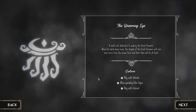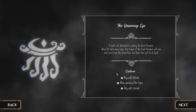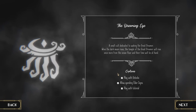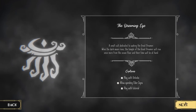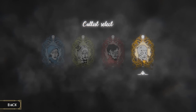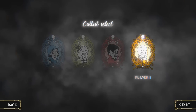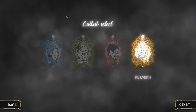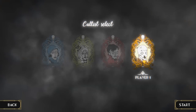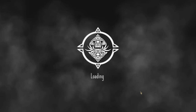Very similar to Cultist Simulator, just minus the cards and minus having to work every single day for a living. We've got the Dreaming Eye — a small cult dedicated to waking the Great Dreamer. When the dark moon arises, the temple of the Great Dreamer will rise from the ocean floor. I'm gonna pick my cultist — this bald, threatening-looking guy with gold embroidery. He's definitely the dopest.